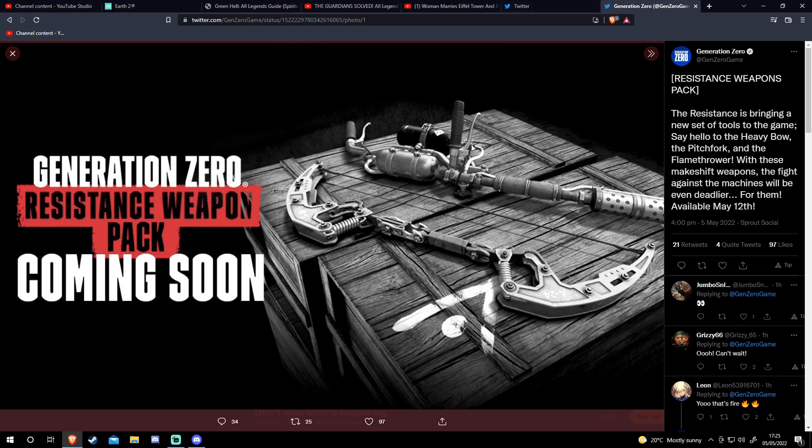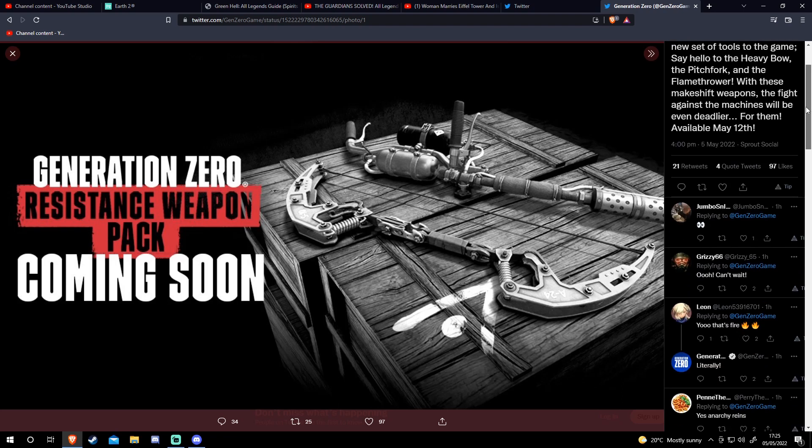The flamethrower looks to be made with a motorcycle handlebar, two gas tanks, what appears to be a part of a machine, some springs, a pocket knife, and some spanners or wrenches depending on where you're from. It looks pretty damn good. They haven't shown the pitchfork yet, but I know for a fact it's going to be an absolute beast — melee weapons in Generation Zero are amazing.